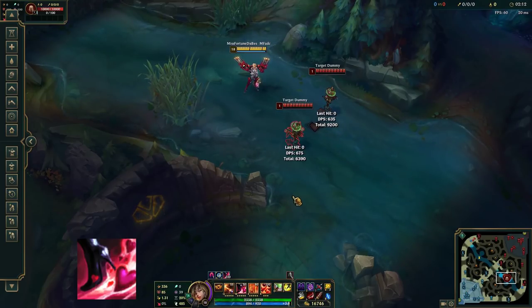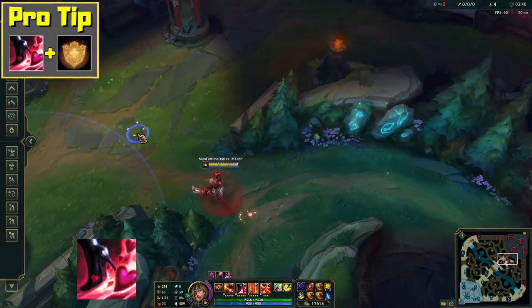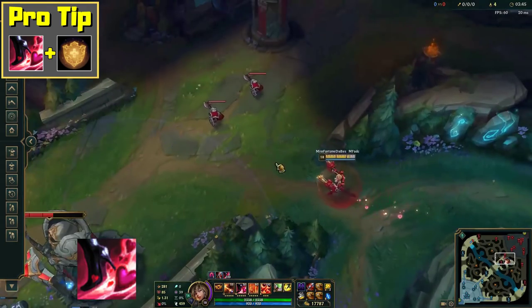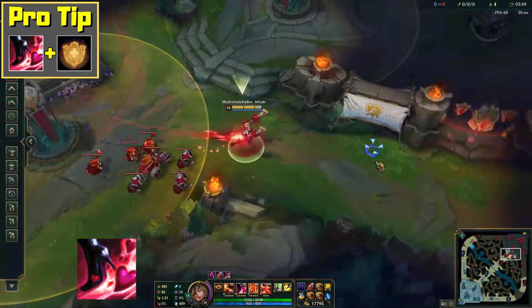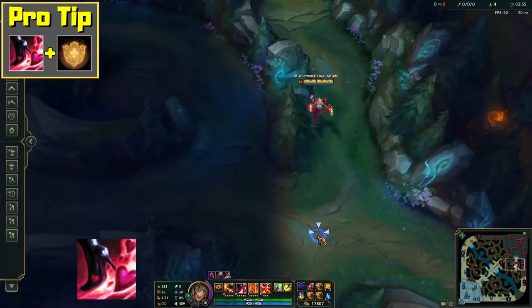Both your movement speed and attack speed bonus will become bigger as you put more skill points into this ability. Pro tip: your movement speed bonus is only lost if you take a direct hit. Therefore, if you get hit while being protected by a shield, you will not lose your movement speed boost. This makes the rune Overheal very strong on Misfortune if you have some lifesteal, and also the item Bloodthirster might be an interesting choice in some cases.